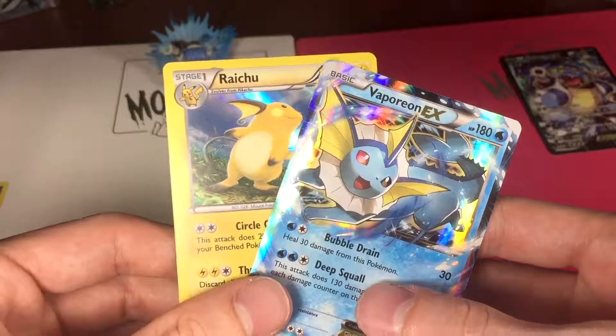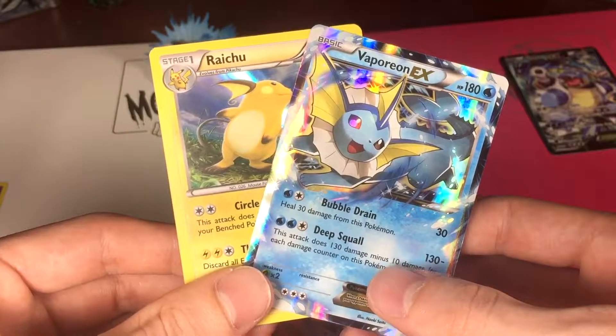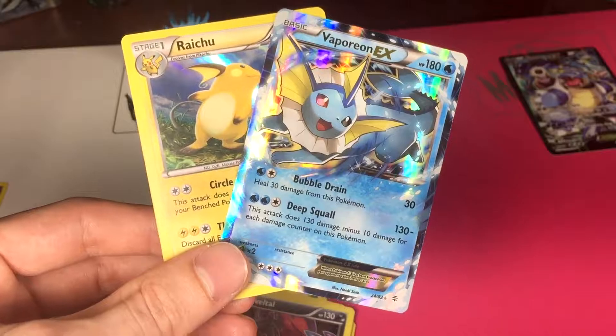So we got two pretty good cards here — a Vaporeon and a Raichu. I hope you guys enjoyed this video. I will be getting the Venusaur one within a week, so I will come back with that. Until next time, guys. Later.